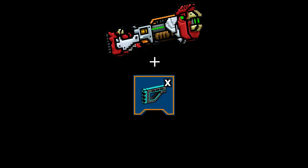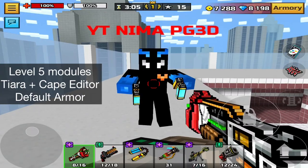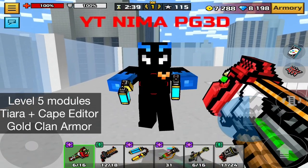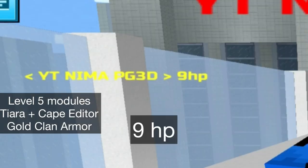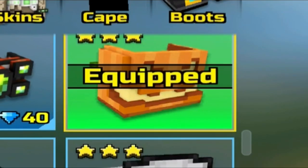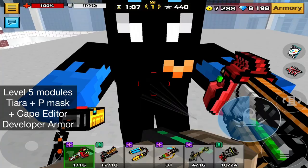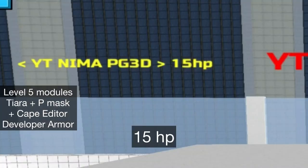Chickaboom with level 5 modules and accessories: it one-shots default armor to the body. It leaves gold clan armor users at 9% health. When equipping the pumpkin mask, it one-shots gold clan armor to the body. It leaves developer armor users at 15% health.